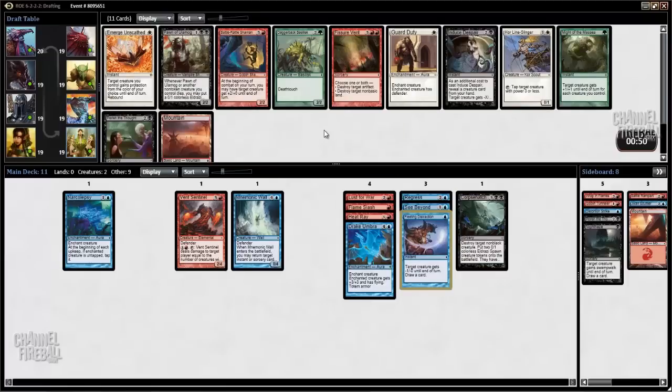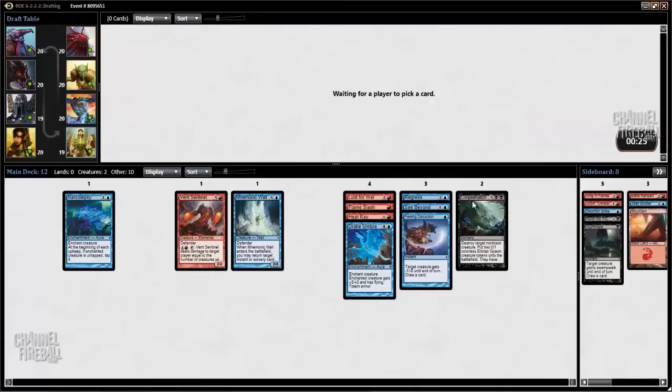Here's some goodies. Induced Despair is pretty great. Even though we don't have a lot of creatures yet, we'll hopefully end up with another Mnemonic Wall and a couple of Eldrazi that'll be stuck in our hand all game anyway, so Induced Despair becomes pretty good. I think that's the card we want to take. Battle Rattle Shaman is also fine but unexciting. Same with Pawn of Ulamog — that's a little harder to cast too — so I'll just take the removal spell.